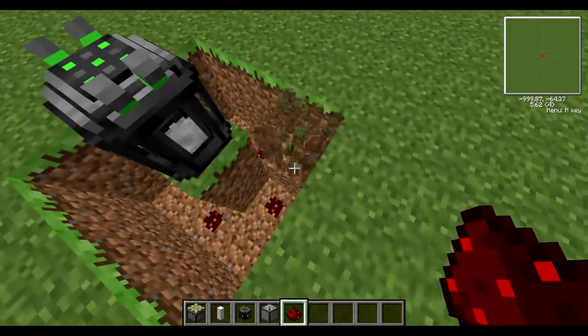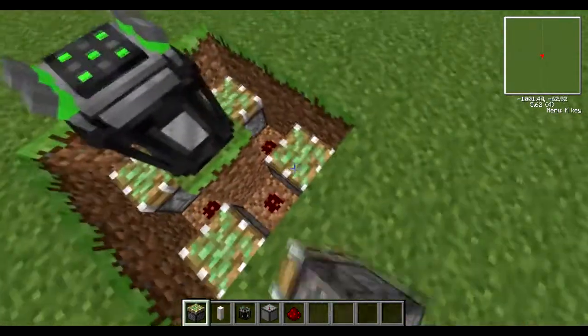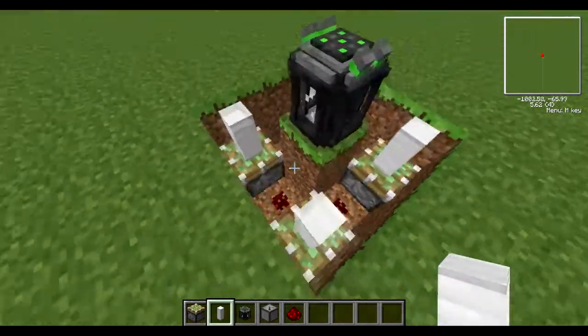Down here we're going to place a sticky piston in each hole. These are going to be the basis for our control rods — they're going to stop our machine from overheating. We're going to put our control rods on top of those as well.